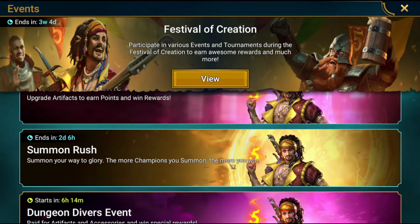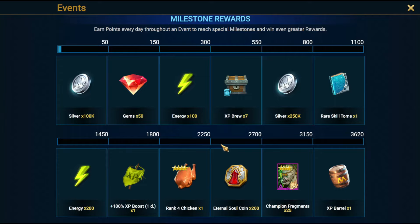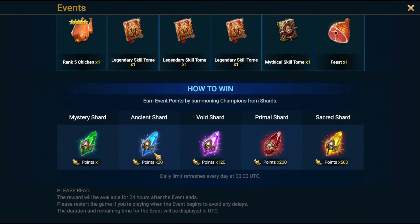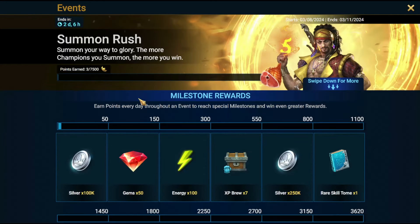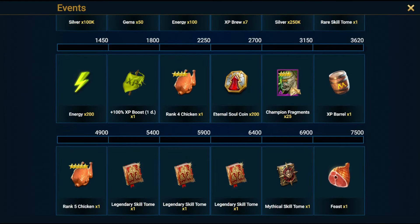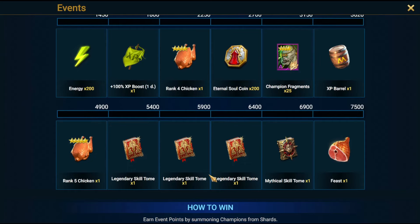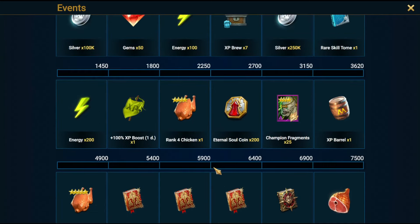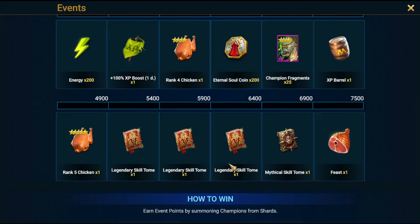My tip number four is about shard opening events and tournaments. During the summer rush and the champion chase tournament, avoid opening ancient shards — it's not worth it. You literally need 170 ancients to get to the fragments. During summer rush, use void shards instead. I usually open 20 voids and I'm able to get to the fragments, or I open 15 sacreds because I also want to get all the goodies — including the legendary books, which are very important. You can have many legendary champions, but without the legendary books you won't use them properly.